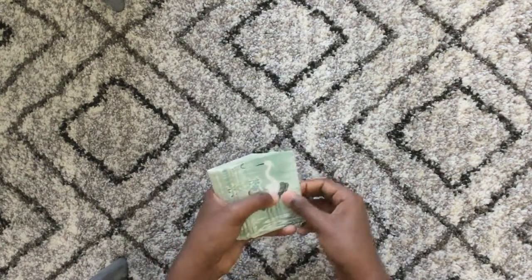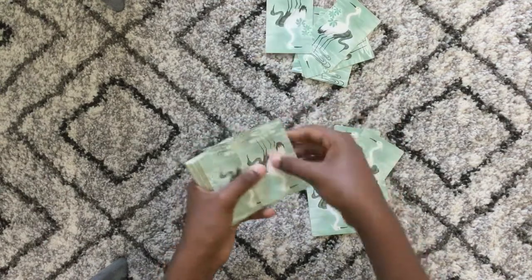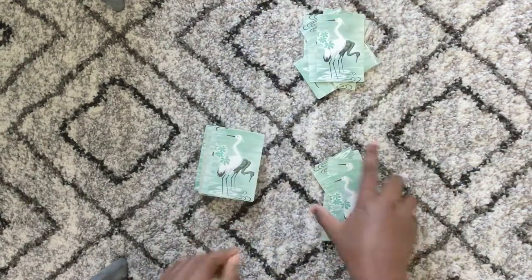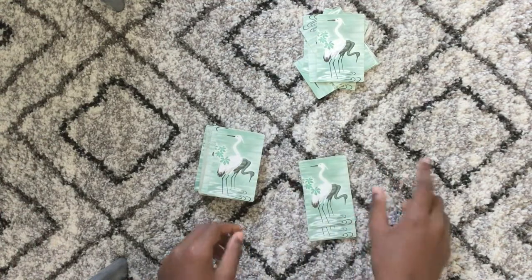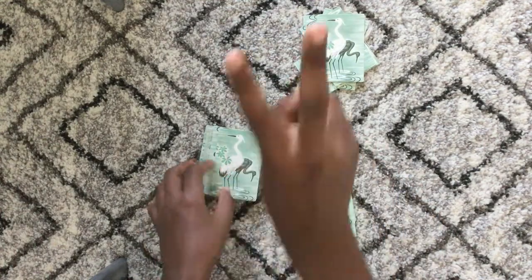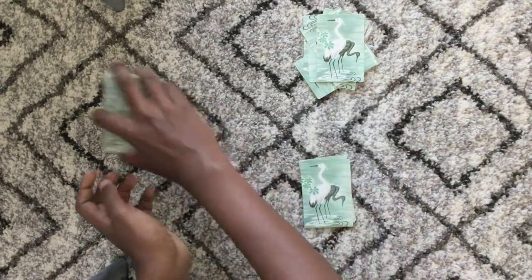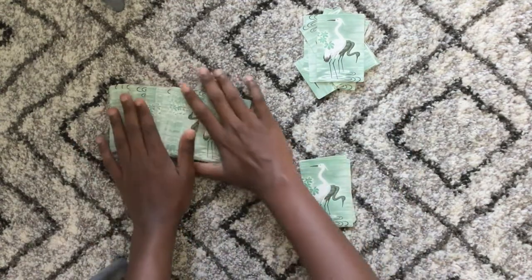To set up this card game, you're going to pass each player 7 cards. If you have multiple players, you can play with however many you want. If you have 4 players or more, you're going to need 2 decks. So you're going to pass each player 7 cards, and the rest of the pile will be the draw pile.